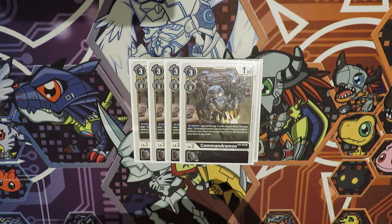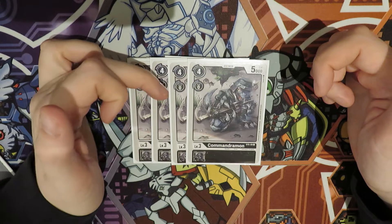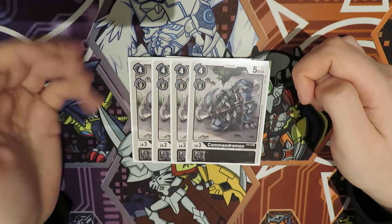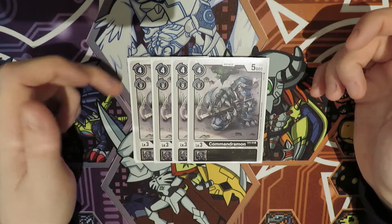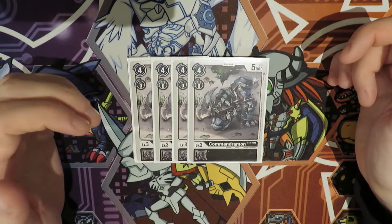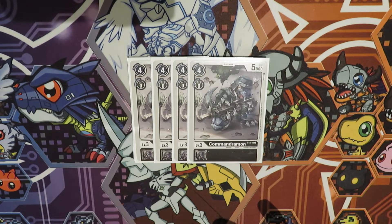Then we play four of the ST5 Command Drummond. The four-cost is pretty good at memory choking — if you're set to three or they give you three, you can set them to basically one, which means they can't do anything on their turn. It also has 5k DP, which beats over level threes and even some level fours. It's obviously a D-Brigade name so we play it of course.